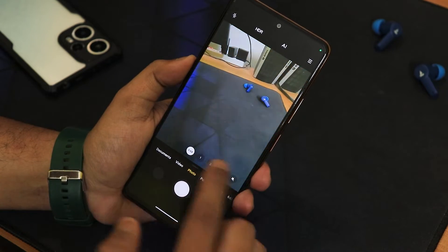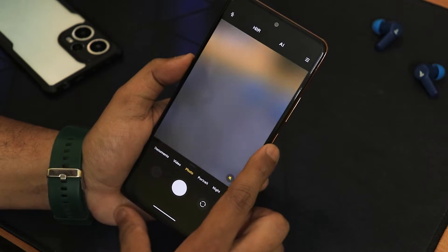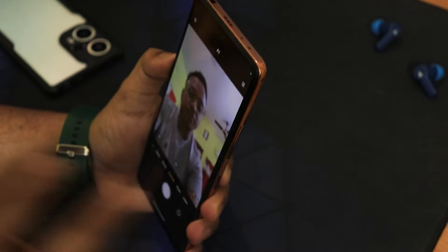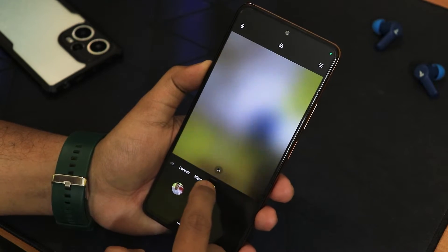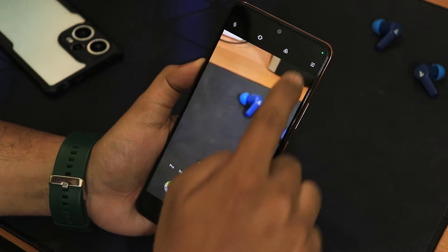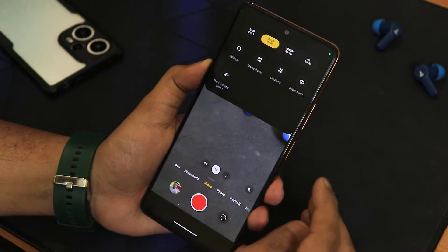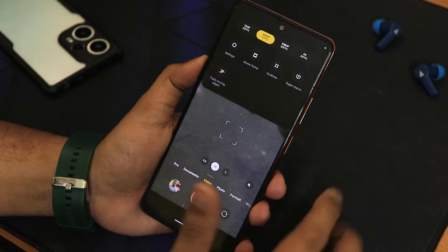Now let's talk about the stock camera. We're actually getting the MIUI camera, which is awesome. The wide-angle and ultra-wide lens on the main sensor and the 2x zoom option are working. Front camera, portrait mode — everything works fine. In night mode everything is working, even the 64MP mode is there. In video settings we have 1080p 60fps, 4K 30fps, and 1080p 30fps options.